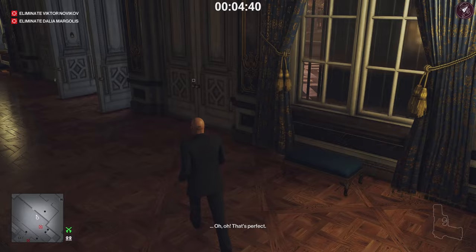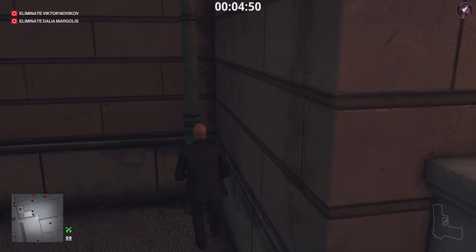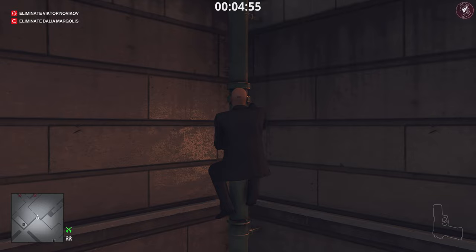The next part we're going to climb the pipe, because there's going to be an enforcer on the staircase - we may as well climb the pipe instead of going up the staircase. We don't want to get spotted, that's not a good thing. Leap over this wall, climb the pipe - this is not a trespassing zone so you're completely fine. All the way to the top.